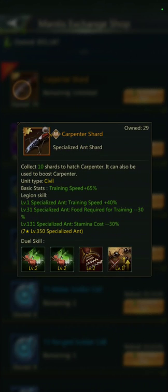The Carpenter Ant gives 65% training speed and 40% training speed — those will stack — food required for training minus 30%, and the one I find most important is stamina cost minus 30% when fully evolved. That's very useful depending on how many rallies you like to do. I like to do as many as possible for predator nests — that's what you use that for.